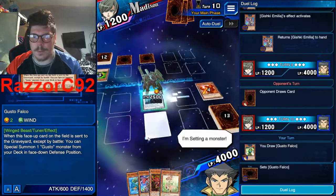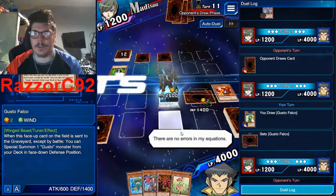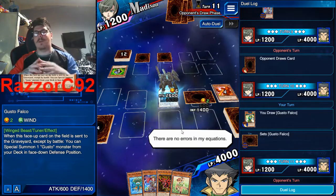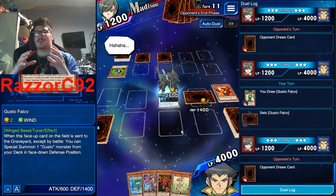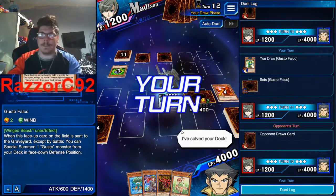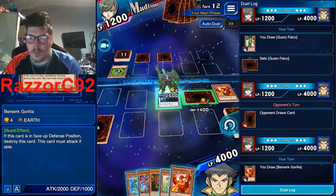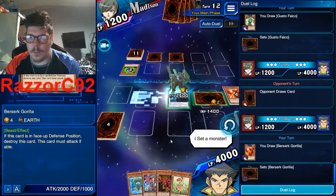Defense mode. I know I can win this already but I really want to summon Slifer, so let's summon Slifer and then end it. One more turn and Slifer will be summoned.